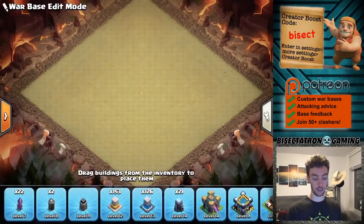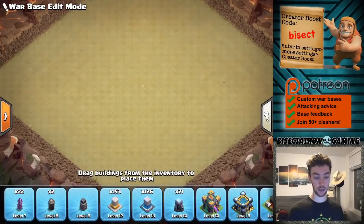A couple principles I want to highlight before I actually put anything down that I've noticed have been effective: keeping the Town Hall a little more central rather than keeping it way off to the side, which was kind of meta for Town Hall 12 and 13. I like having it a little more central. It's too valuable of a building to give up easily to like a Queen Charge or something. So I think it's better to put it a little closer to the middle, but still a little bit isolated.